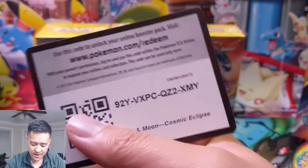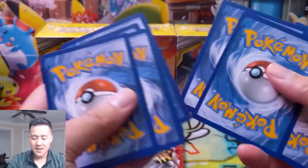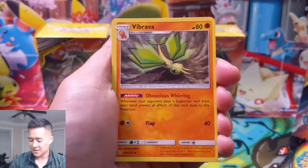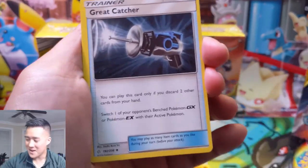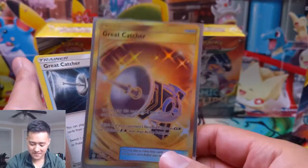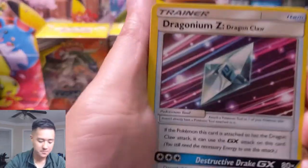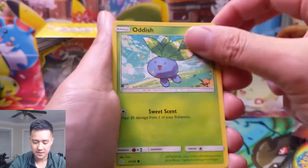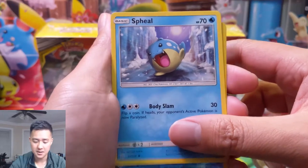I feel like I underestimated this set now that I've been to an event. Hidden Fates was super hyped and still is, but I feel like that's purely from the collector's point of view. Now the competitive part of me — great catcher, man! We managed to get a secret rare version of that during the pre-release, which was amazing. It's just going to replace custom catcher altogether; it only works on EX and GX but all you have to do is discard two cards from your hand.